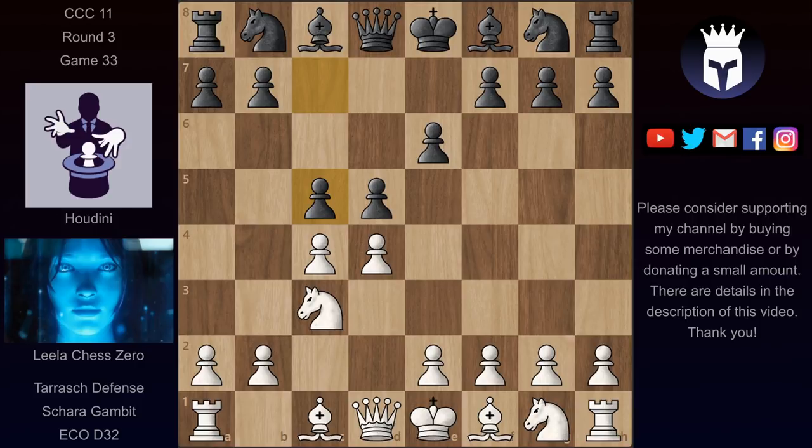In this game, however, instead of pawn takes on d5, Houdini continued with c takes on d4. This is now called the Shara Gambit. Black gives up a pawn for faster development and an initiative.